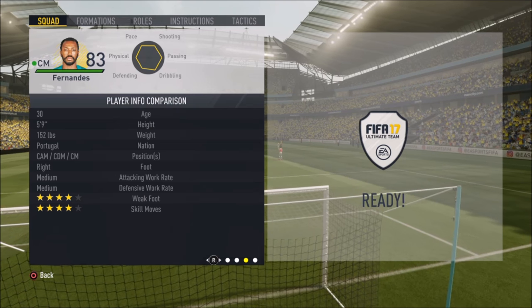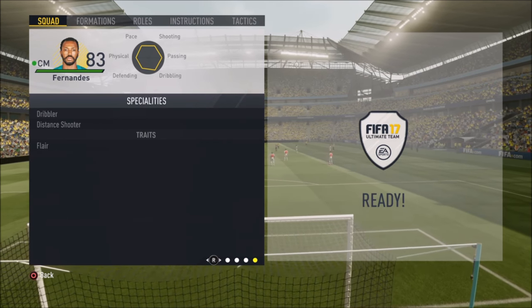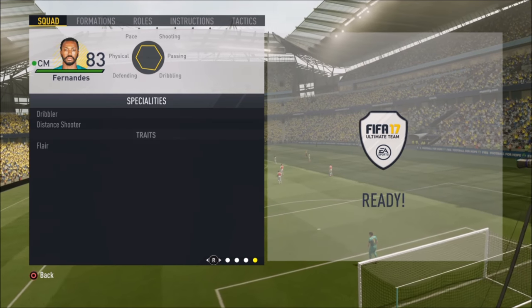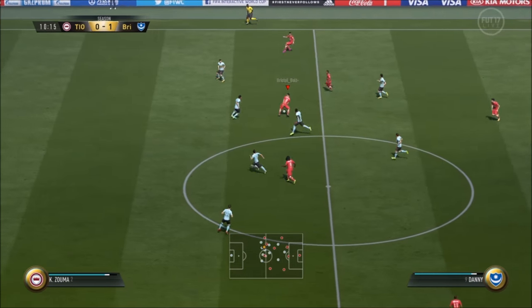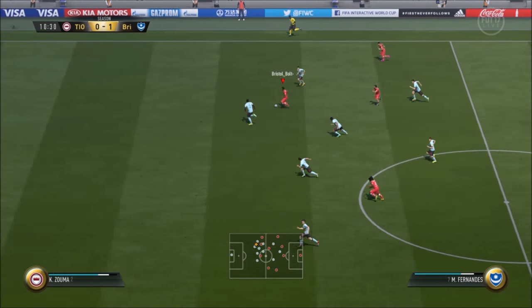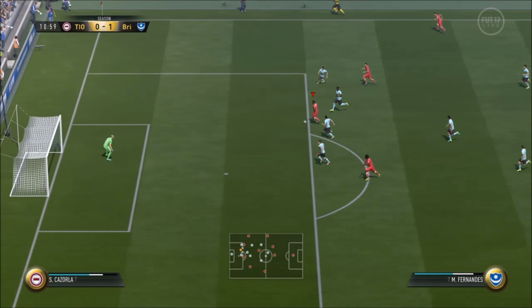He has four-star skills as well, which makes it even better. His traits include Dribbler, Distance Shooter, and Flare — a very nice all-rounded card. Now onto the gameplay stats, I played him in a really nice team and his acceleration is quite good.